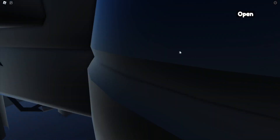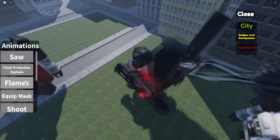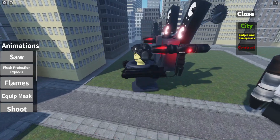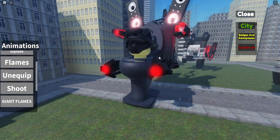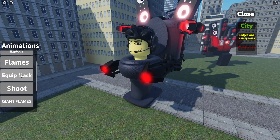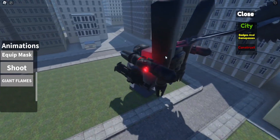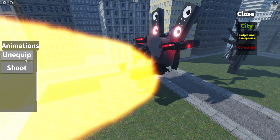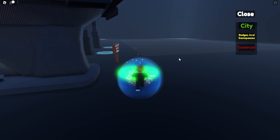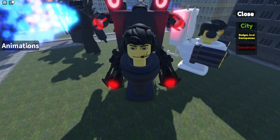Go get the badge again and go back to the city. The next animations include another flush protection, a cube mask that you can equip and shoot bombs with, and the giant flames animation used before.